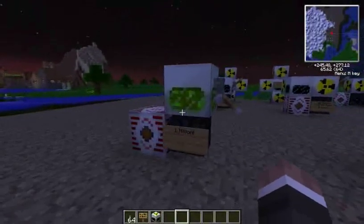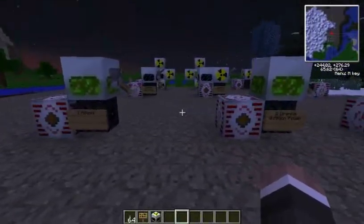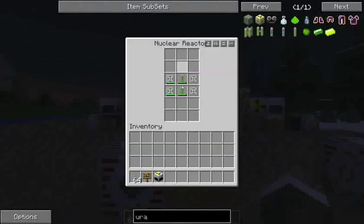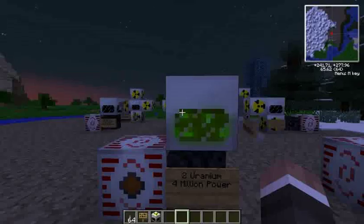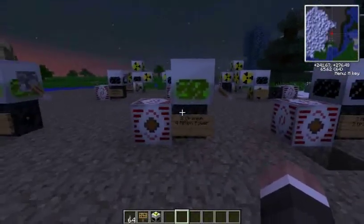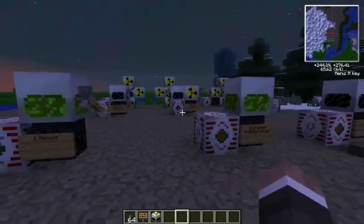You're not just putting in more uranium for more power — you're putting in twice the uranium for four times the power. Because when two pieces of uranium are put together, it doubles their efficiency, making each piece of uranium give you two million power. So that's a pretty good deal compared to the one million for one uranium.